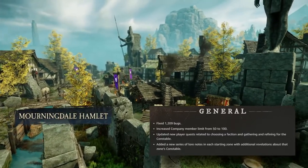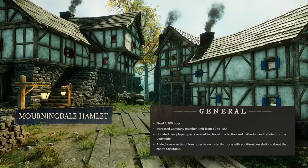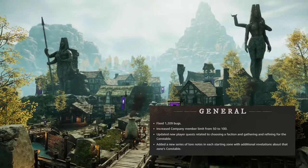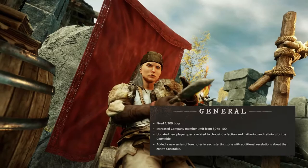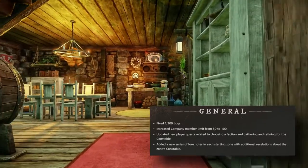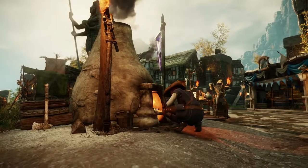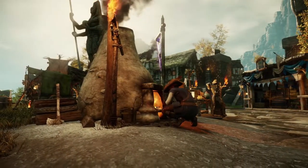They increased the company member limit from 50 to 100, updated new player quests related to choosing a faction and gathering and refining for the Constable, and added a new series of lore notes in each zone with additional revelations about the zone's Constable. I love that they're expanding the company size limit — 50 players was a little too limiting.